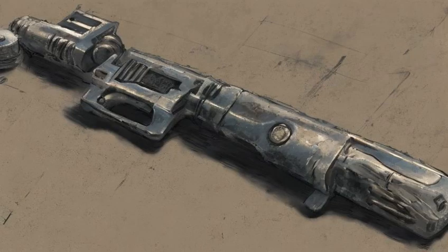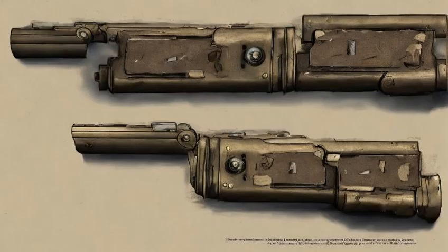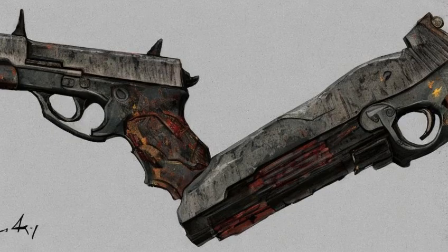One round can be found on the walkway of a billboard east of Thicket Excavations. One round can be found in a shattered display case inside the gun shop at Monsignor Plaza. One round can be found on tables upstairs at the Cook residence in Diamond City.